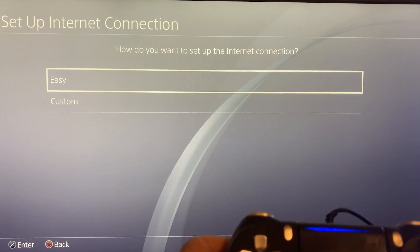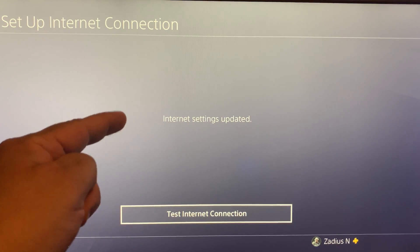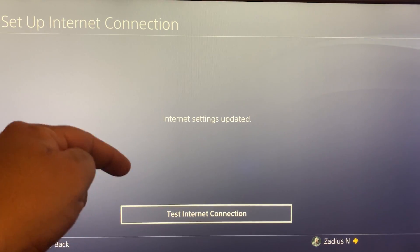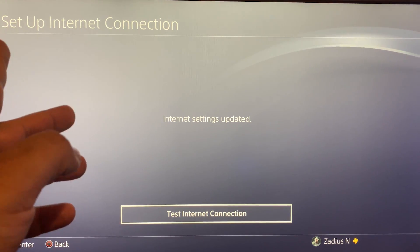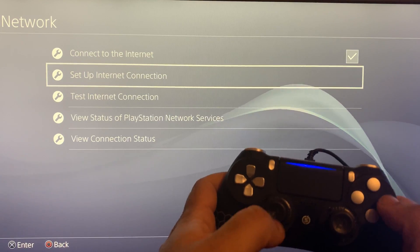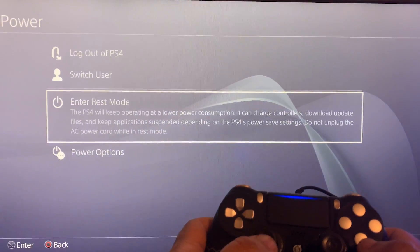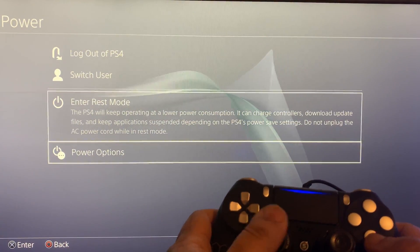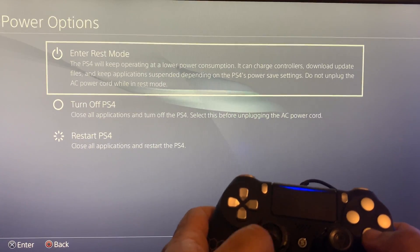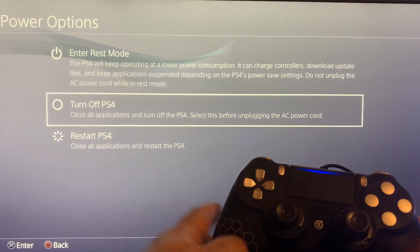Select Easy, and you'll see that the internet settings have been updated. I recommend running the Test Internet Connection. Press Circle to go back, then shut down your PS4 so we can get into Safe Mode one more time. Remember to go to Power Options and do a full turn off — not Rest Mode — otherwise it won't work.